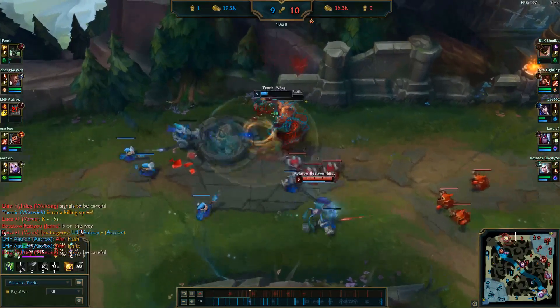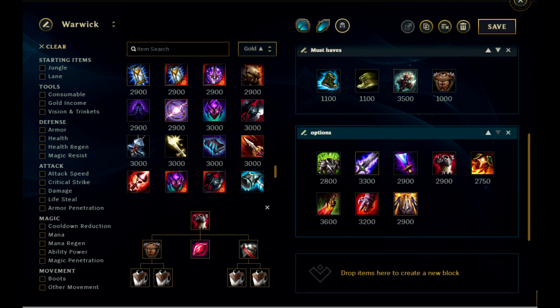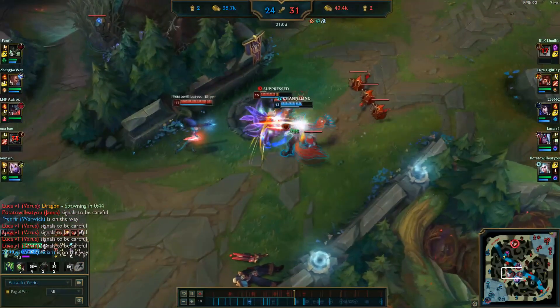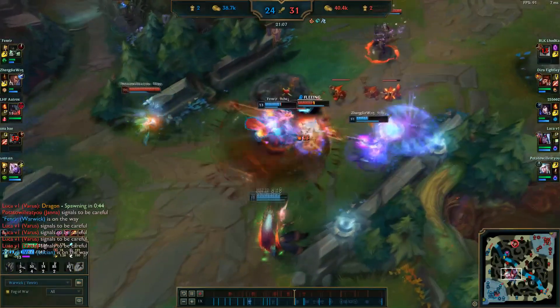For your first full item, always buy Titanic Hydra. After that, you can go either Blade of the Ruined King or Wit's End depending on the team composition. If you're really snowballing and extremely confident, you can get the other damage item as your last item. But otherwise, you're just going to be going full tank items based on the enemy composition: Thornmail, Randuin's Omen, Sterak's Gage, Sunfire Cape — all extremely good tank options depending on the enemy.